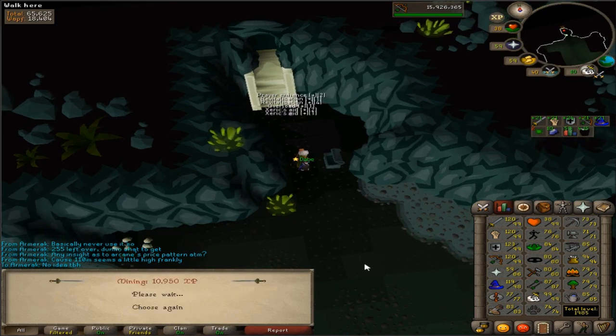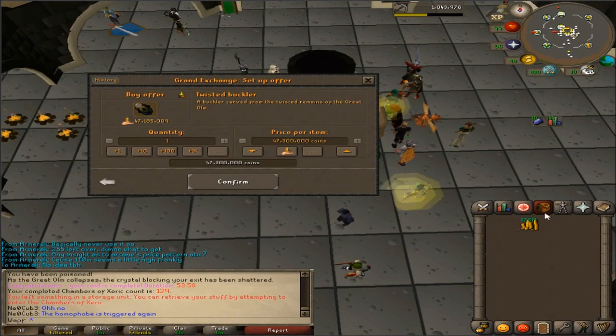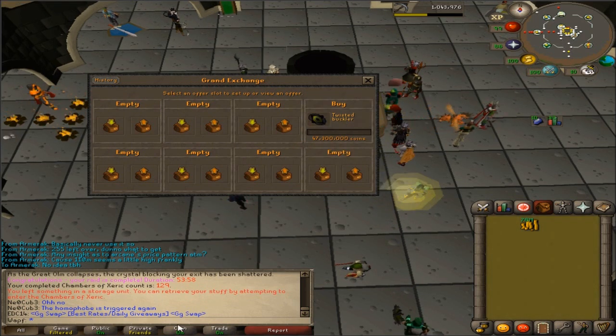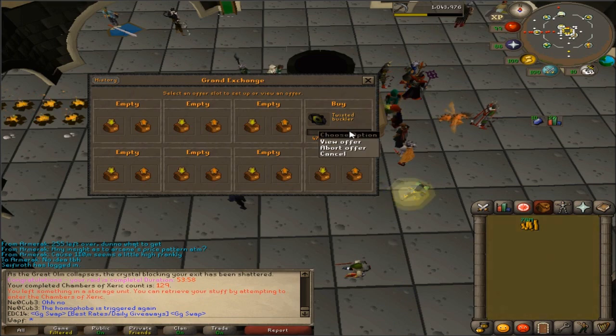I have 22k points. I'm going to spend a little bit of my cash stack and buy a Twisted Buckler — I think it's a good investment because I'm doing a lot of raids, and it's also really good for Sara and stuff like that. I'm going to let that sit for about 47.3 mil. That's about what the price is right now. If it doesn't buy, I might raise the price a little bit.